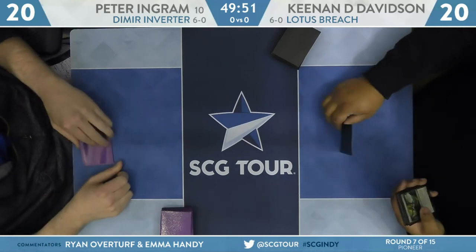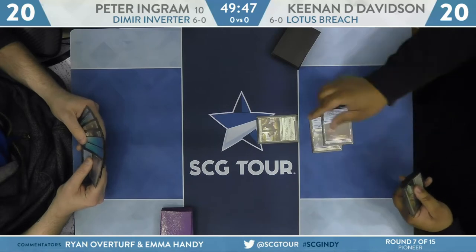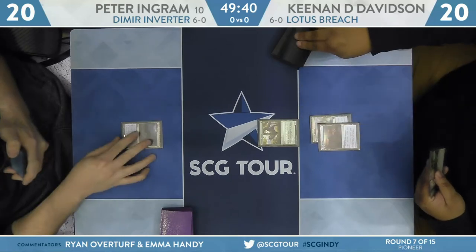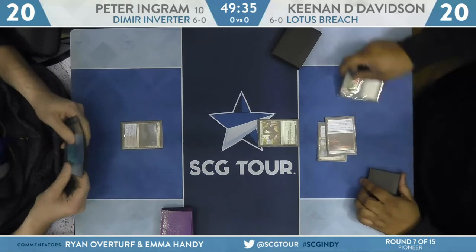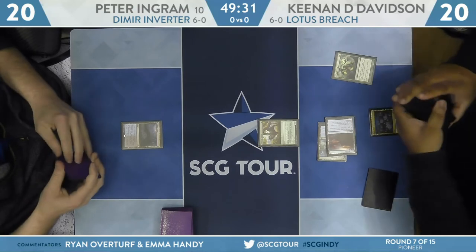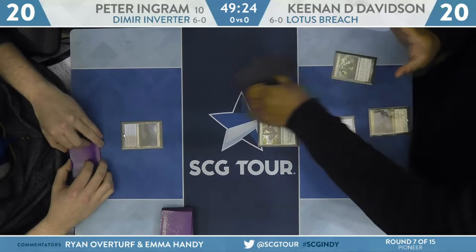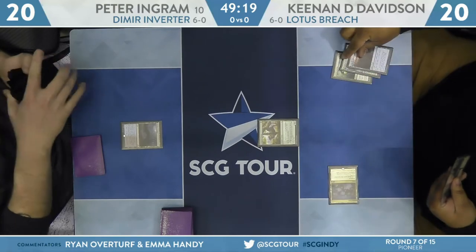It looks like Peter Ingram thought he was on the play — he's wrong. Botanical Sanctum is where Davison will start. We see Arboreal Grazer putting in a Rivulet. Sometimes you just want to show off with Choked Estuary and the Island. Estuary untap for Ingram. Davison has turn two Sylvan Scrying — making it look easy — finding Lotus Field. Setting up pretty quick here.